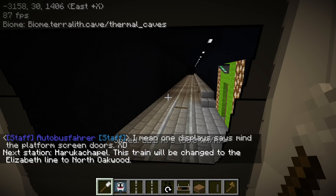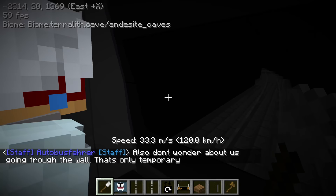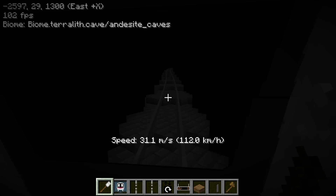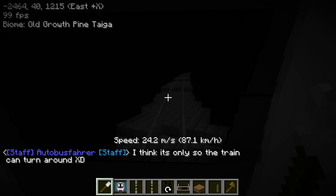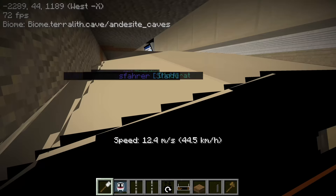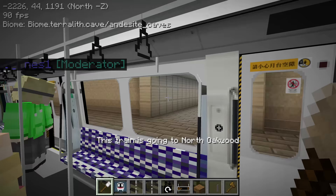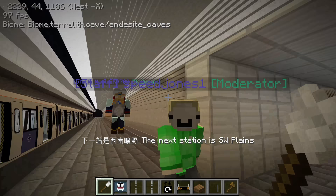Is the Elizabeth Line run by MTR? Yes. It would be funny if they put the 'please mind the gap' stickers just like in Hong Kong. Next station — Haruka Chapel. This train will be changed to the Elizabeth Line to North Oakwood. Wow, there are emergency exits in the tunnel so if people get stuck they can walk back. We're cutting through — there's like a crisscross where the train switches. They are constructing the world so having these problems is ordinary. We can also tour the Old Gate and Resort Line which we didn't do last episode.